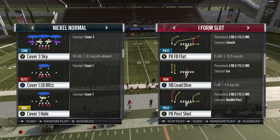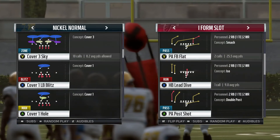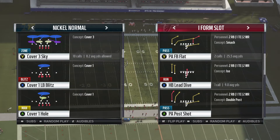What's up guys, it's your boy WF Colonel and I'm back again with another tip video. Today's tip video will be talking about how to literally bust open Cover 3 from the I-Form Slot formation.